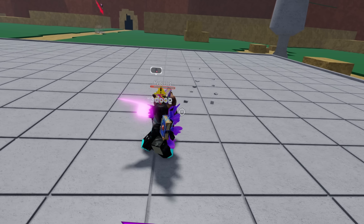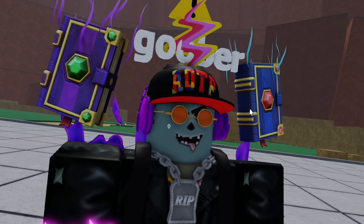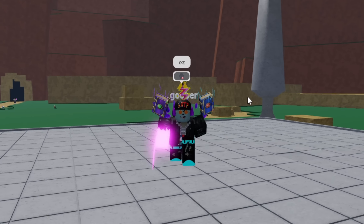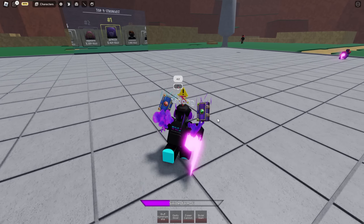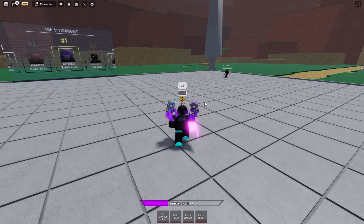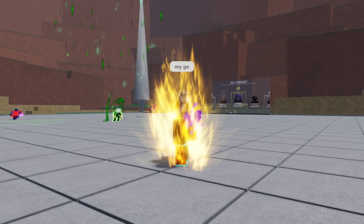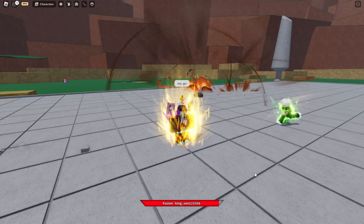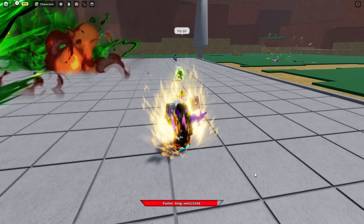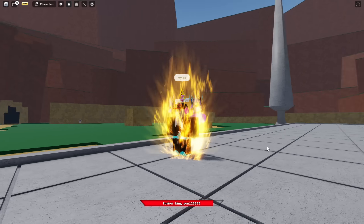All right, I'm gonna try to use that move again. Nice - let's go ahead and not miss. Boom boom boom, hit him with Eraser Cannon, bop, teleport behind him, one two three, Brutal Slam, boom - then finish it off with a Bluff Kamehameha. That move is sick! Oh god, my fusion partner is being toxic. Don't be toxic, King Vaughn! The fusion is about to run out - and boom, now King Vaughn has taken over.